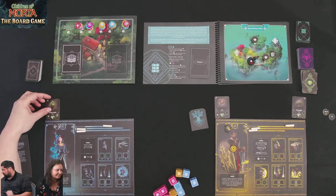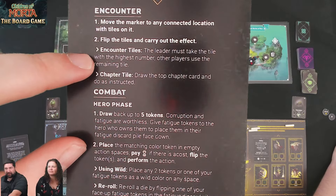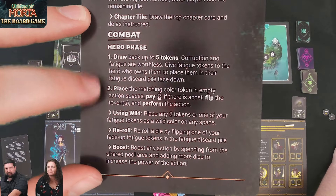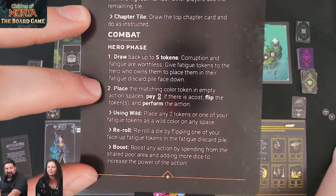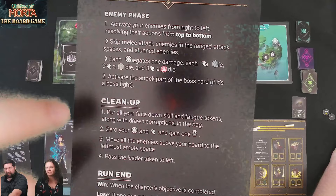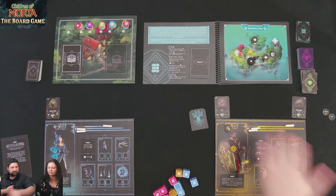Now here's how combat works: we draw encounter tiles — I deal with the highest number — then we do the combat. Combat is very simple: we do a hero phase, draw tokens from the bag, place them, do all our attacks. After that, the enemies take one round, then we go to cleanup. Everyone takes one round simultaneously, enemies take one round, then we move on. If enemies are left over, they stay and follow us as we progress through — that's how you can potentially lose by not having space for enemies on your board.